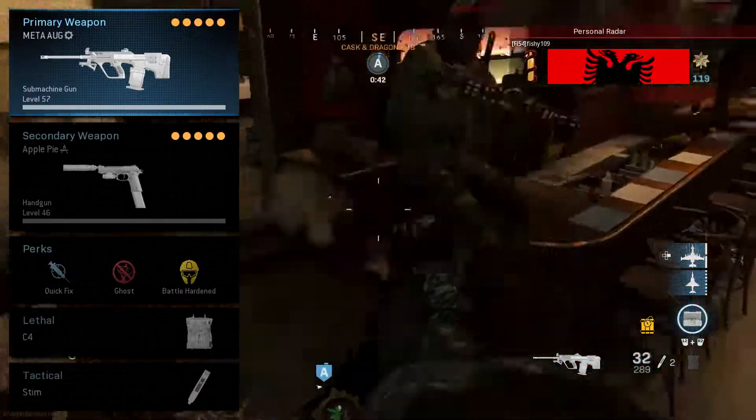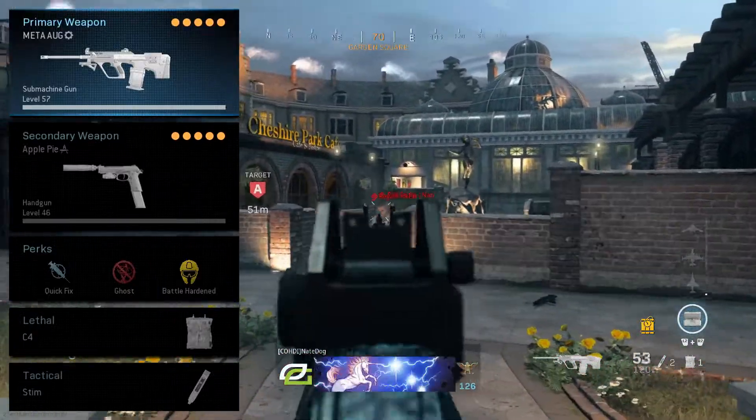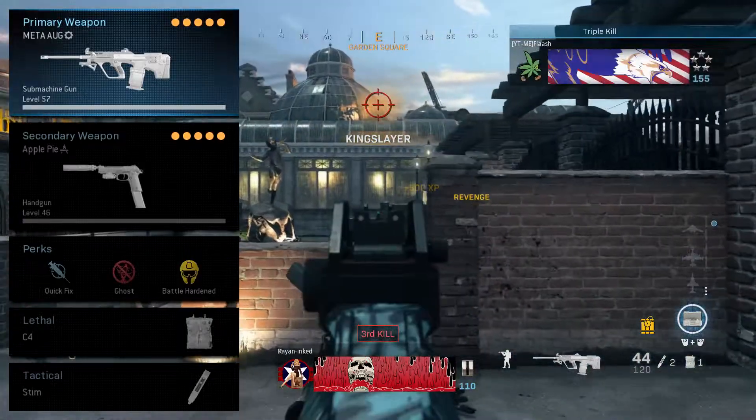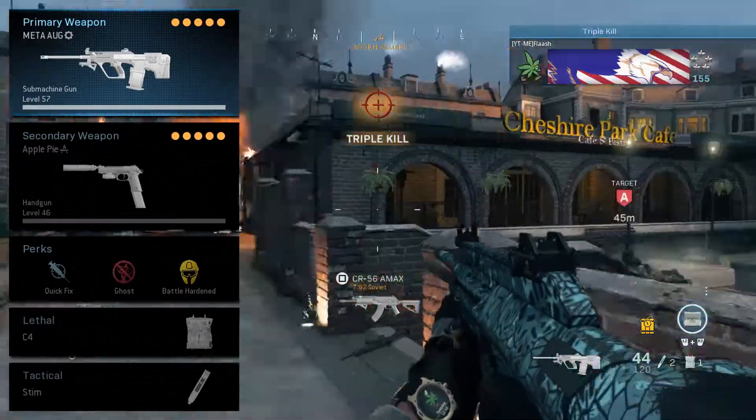Starting off with the perks: in slot 1 I use Quick Fix, in slot 2 I use Ghost, and slot 3 I use Battle Hardened. As usual I use Stim for my tactical and C4 for my lethal — this tends to be my go-to basic class setup.